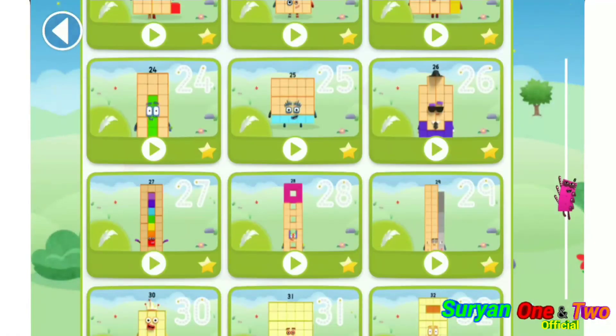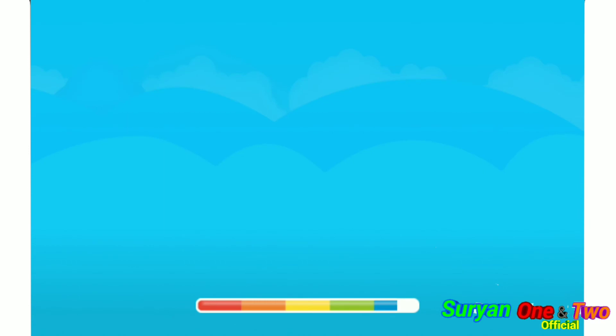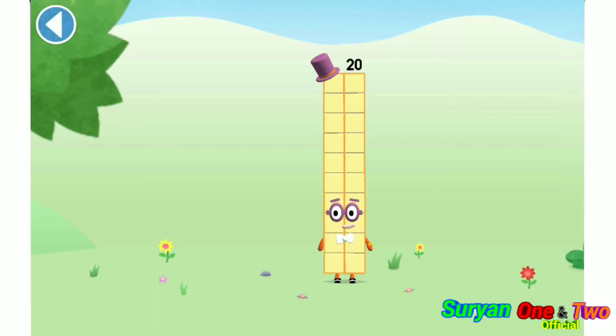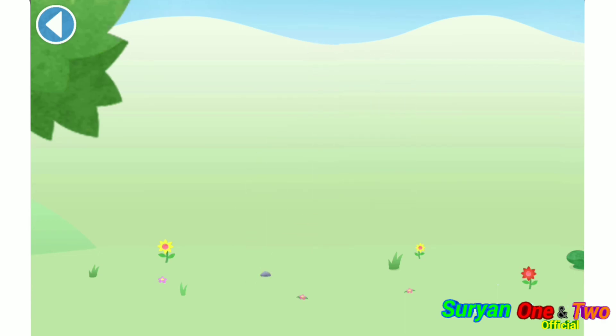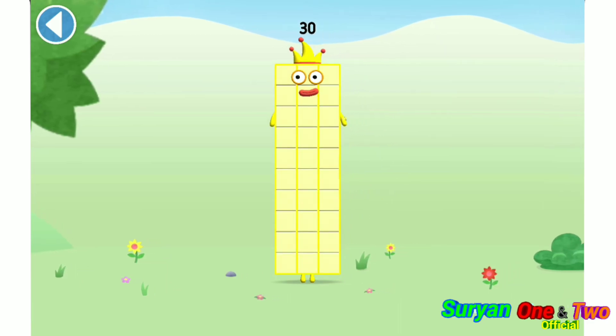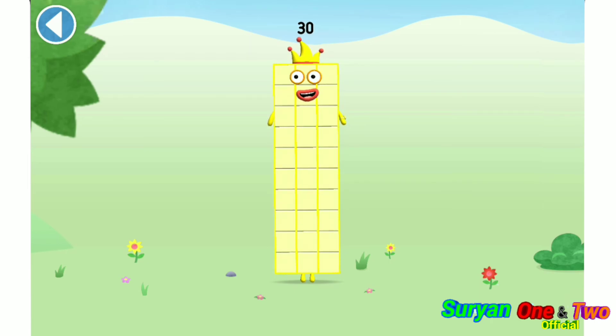Let's play! You're about to meet number block 30. Can you add 10 to 20 and make number block 30? Drag number block 10. Yay! This is number block 30. This number block is made up of 30 blocks. I am 30, the big entertainer!